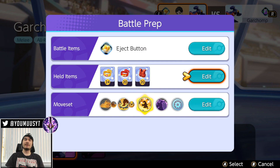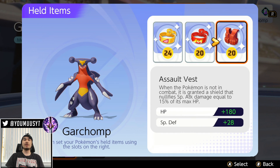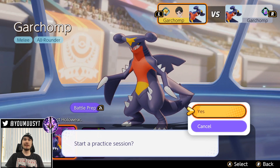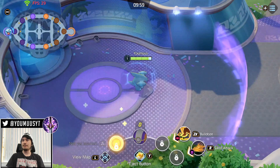Here's a look at the stuff I run — this is for bottom lane. If I was going jungle, I might switch out Assault Vest for something with more damage like Scope Lens, but otherwise this works fine. Always run Eject Button. I used to run X Attack, but the higher elo you go, you recognize eject button is best on almost every character. In high elo, nine out of ten people have it. Some of these combos require Eject Button.